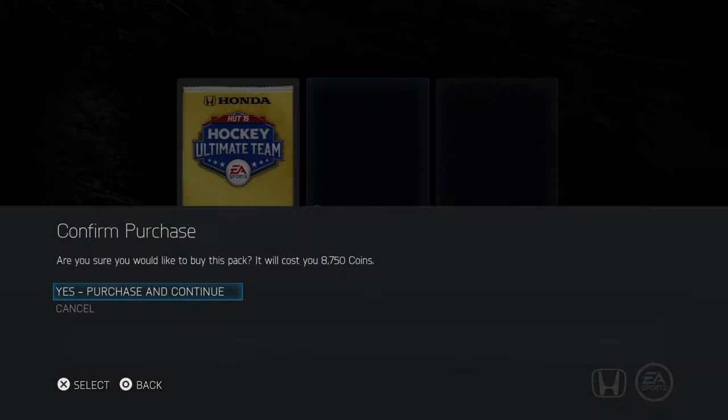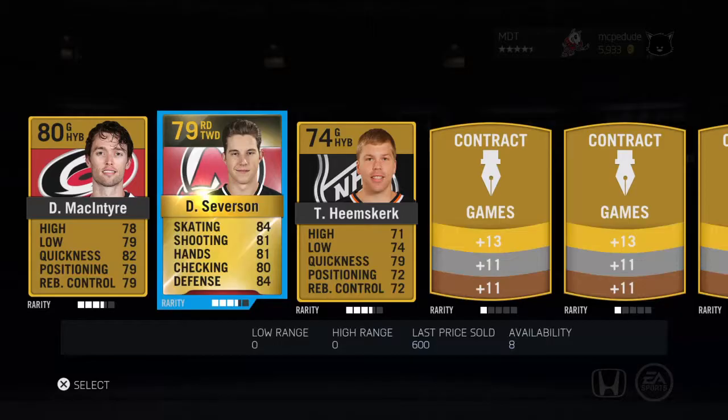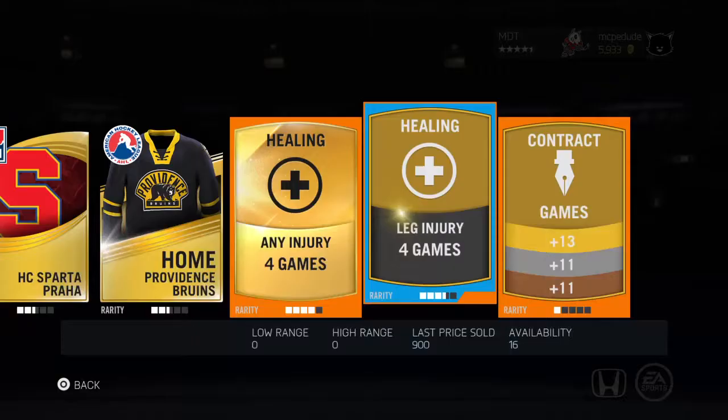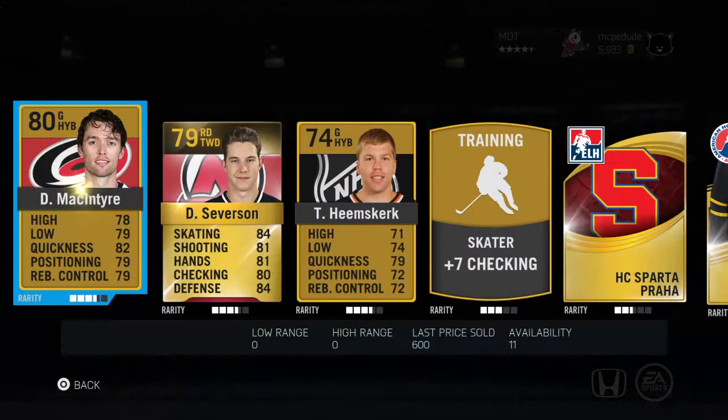We have 14k, we can open up another 8k pack. Come on Rammer, come on Rammer! Dude Rammer, I haven't gotten a good pull since forever. That's over 100k — might as well just quick sell it. I'm honestly just gonna quit HUT and just sell my whole team. We have enough for a 6k pack, let's go open it.